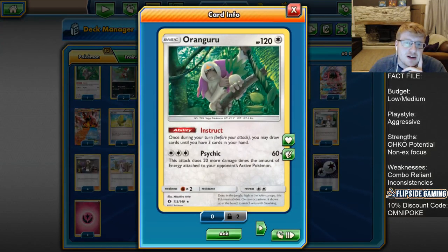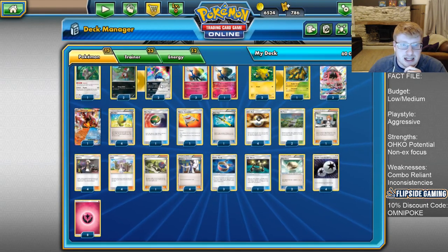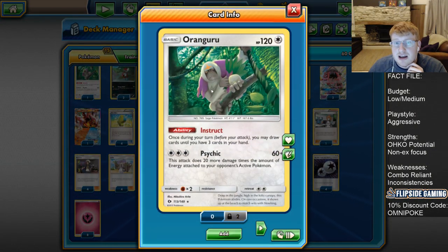We're going to play one Oranguru. As is commonplace in many aggressive decks, he sits on the bench for the Instruct ability, allowing us to draw until we have three in hand. Often we're digging for things like Energy Elixir or even Choice Band or extra Pokémon for a little extra damage. Oranguru can also attack with Psykick - 60 plus 20 more times the amount of energy attached to your opponent's active - which can also function as a secondary attacker since we play Max Elixirs.